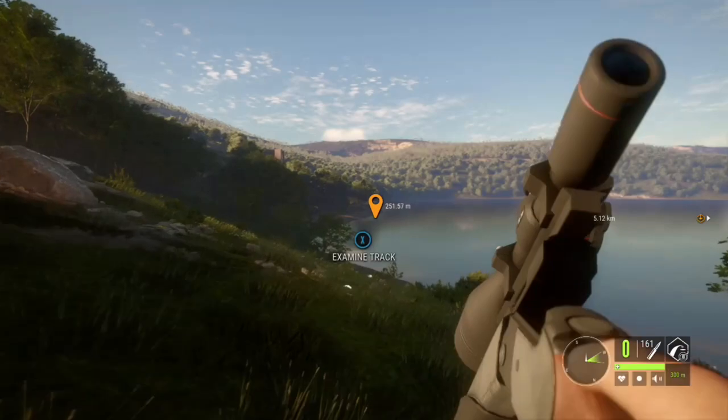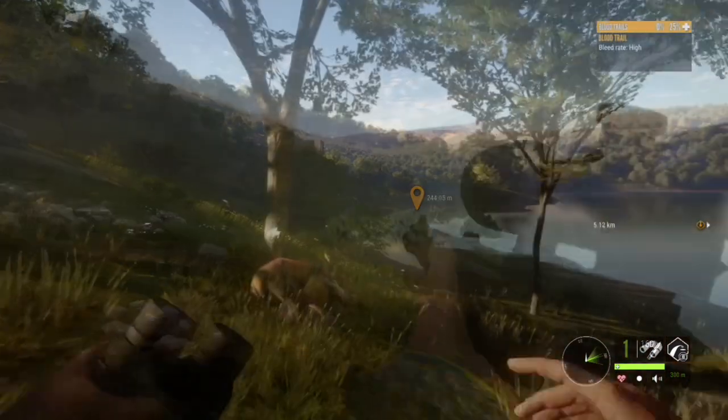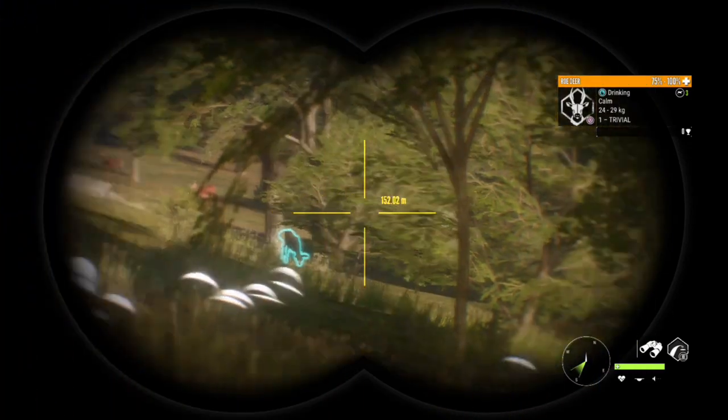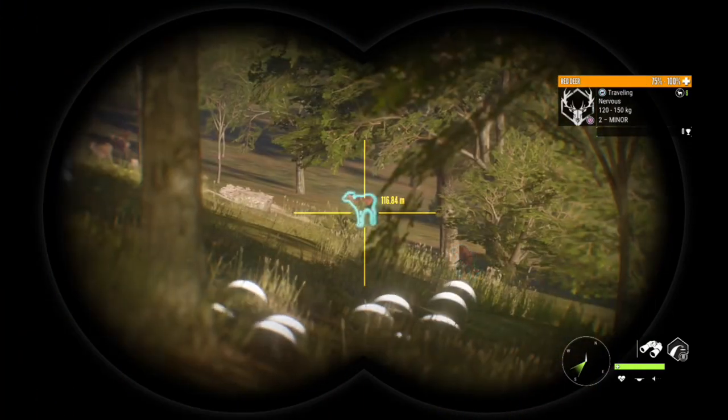He is piled up. Let's have a look at that level 6 — that's a silver, 164.1. And we are back to that herd.